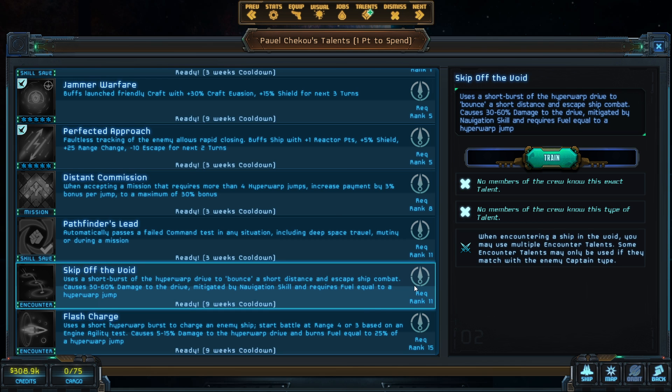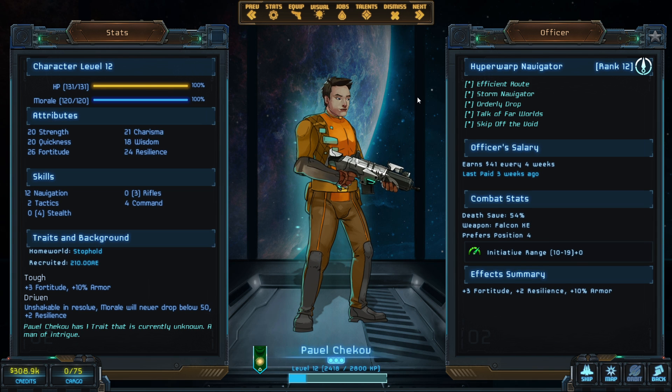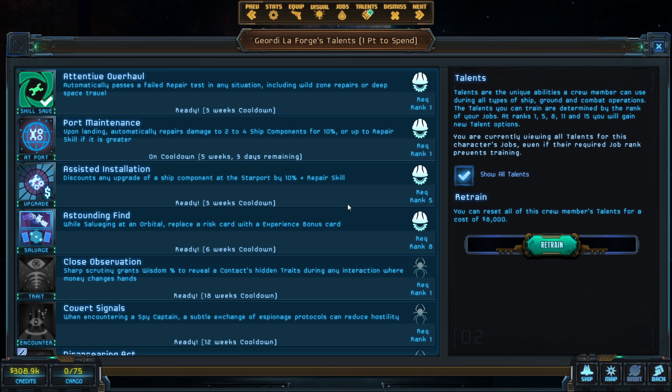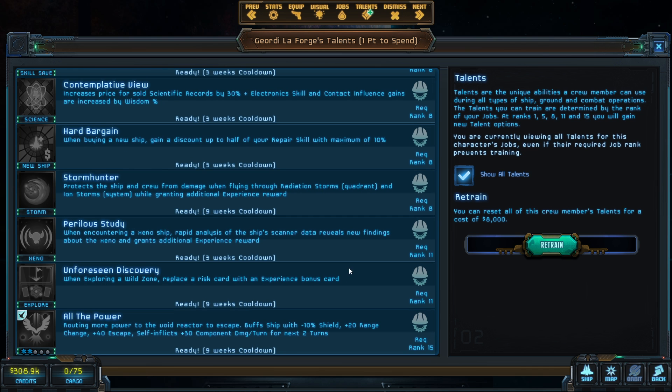The most exciting level-up here is our Hyperwarp Navigator, who has unlocked Skip Off the Void — it uses a short burst of hyperwave drive to bounce a short distance and escape crew combat, causing 30 to 60 damage to the drive mitigated by navigation skill, and requires fuel equal to a hyperwarp jump. This is 100% successful as far as I know, which means we don't have to fear random xeno ships or zealot ships that refuse to let us bribe them. That really gives us some freedom in how we play.